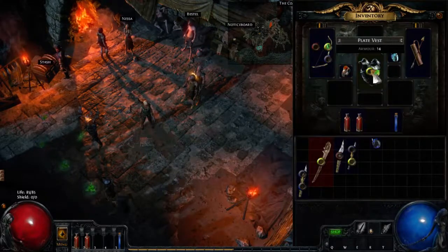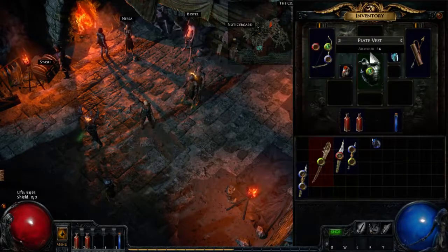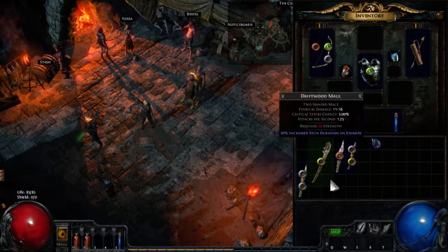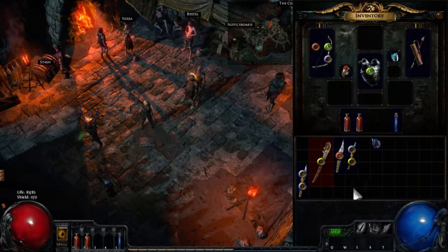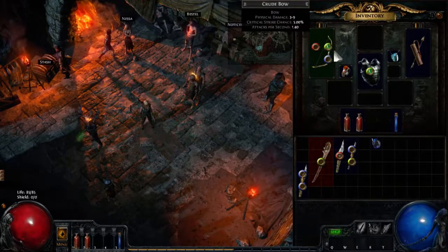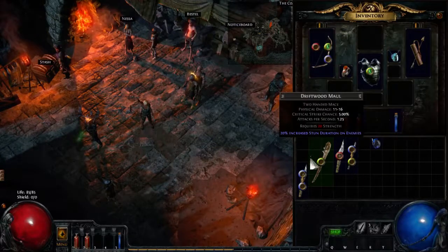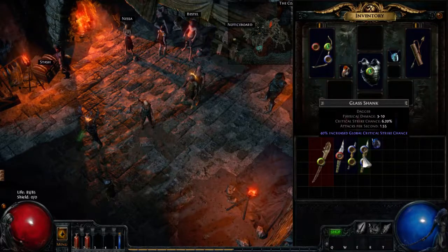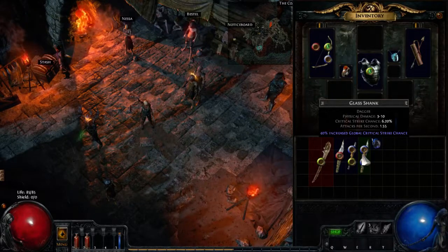We also want to equip that fire trap gem, and luckily we found the plate vest, so we have an empty gem slot. One more thing we can look at in terms of items we've found: if you look at this item, there are three sockets and they're not connected to each other. Then we have these two items here where we have two sockets and there's a link between them. This link between sockets is actually quite important.